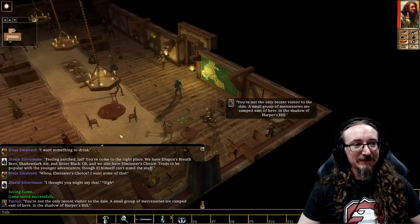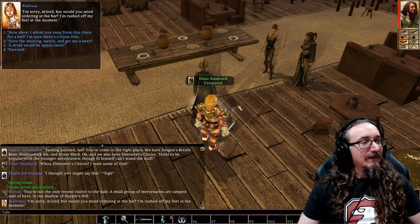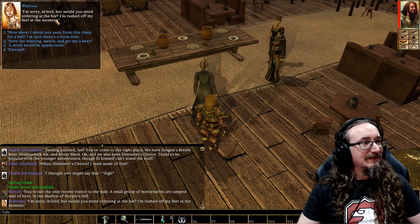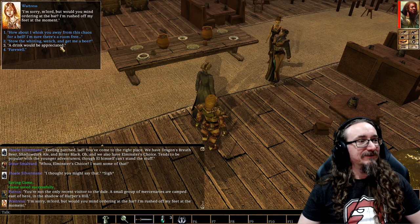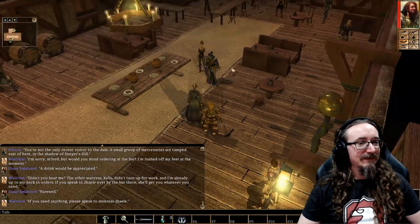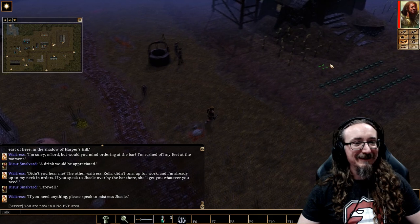I bet Luke wishes he had this many patrons on his Patreon page. There's a waitress — 'I'm sorry my lord, would you mind ordering at the bar? I'm rushed off my feet.' These are nasty dialogue choices: 'Stow the whining wench and get me a beer?' There probably is something a dwarf like me would say. The other waitress Kella didn't turn up for work. Don't ever hit on the waitress — they're just doing the job, they've got enough stress.